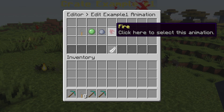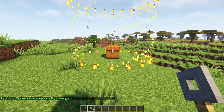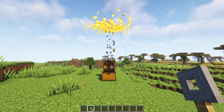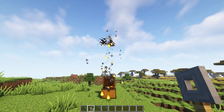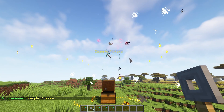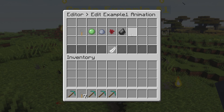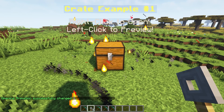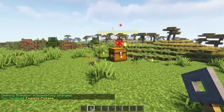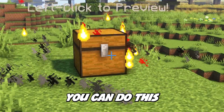Now let's go to the animation called fire and see what happens when we open it. That's nice — and a little bit creepy. There it is: our beautiful diamond pickaxe. Now last but not least, we got default. That's just the default one — if you don't like all the animations for some reason, you can always do this.